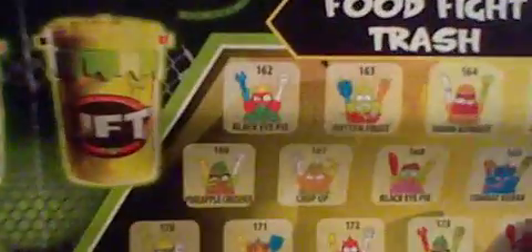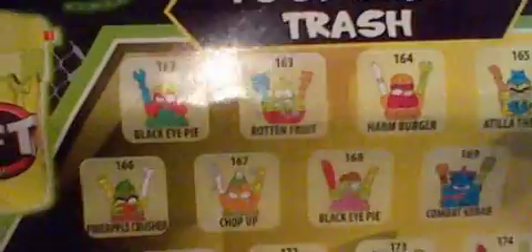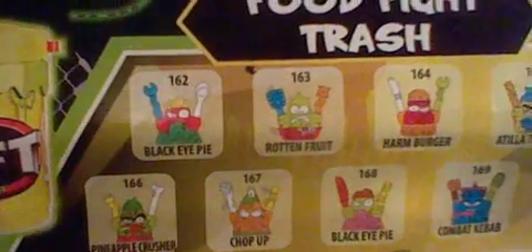You can see that all the different colors have different tools. This one is yellow, and on the sheet it has the same tools listed — so the color matches the tool shown on the checklist. That's one thing I noticed.